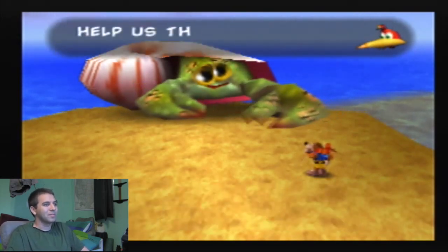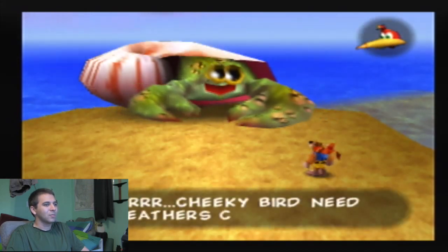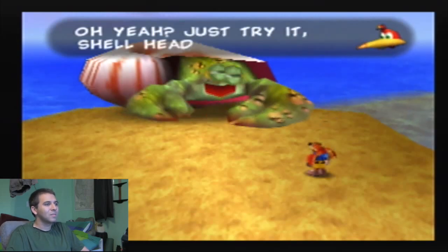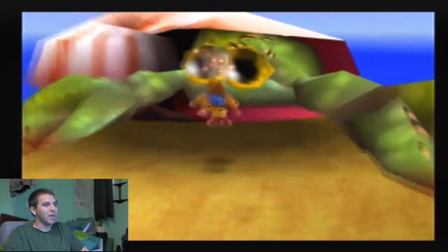Here's the big boss crab — a crustacean. This guy's actually pretty easy; you just have to figure out his pattern.